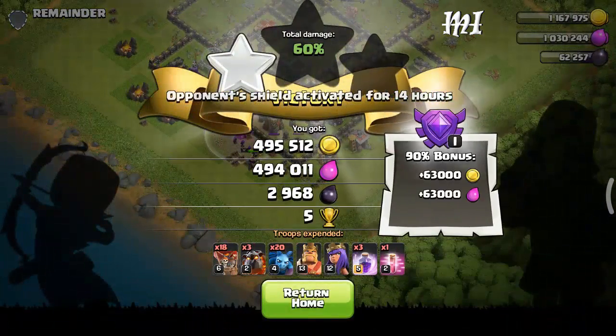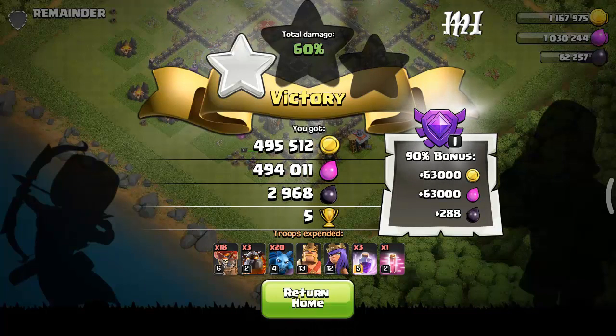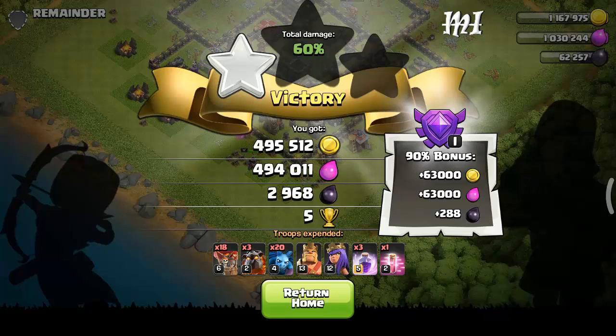495, 494 — almost 5 million dark elixir, and 5 trophies. Pretty good for a farming base.